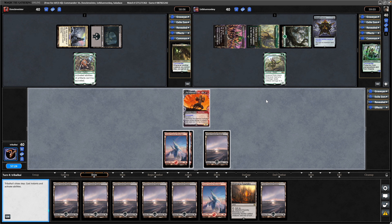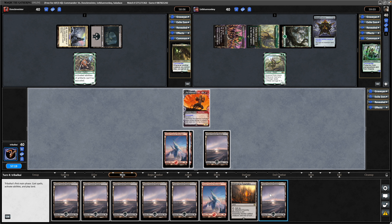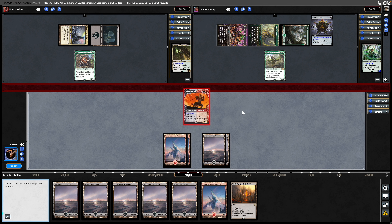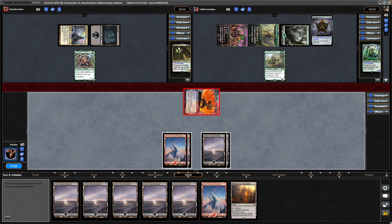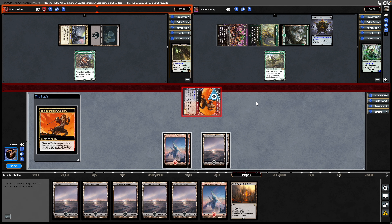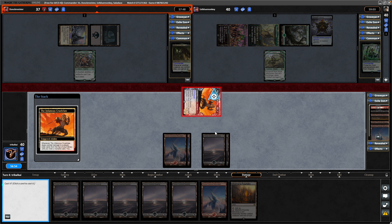We've managed to not draw into the Worldfire, which is really good. Not much point getting a land down here but we'll do it anyway. With our Menace we can get through either player. If these two players had got down two creatures I'd have been annoyed at the Assassin's Creed player scooping, because we wouldn't have had anyone to swing in at. But it's arbitrary — it doesn't matter who we swing in at here.